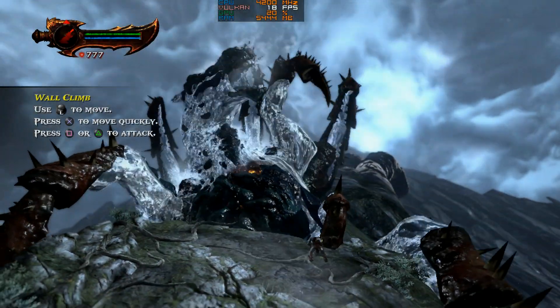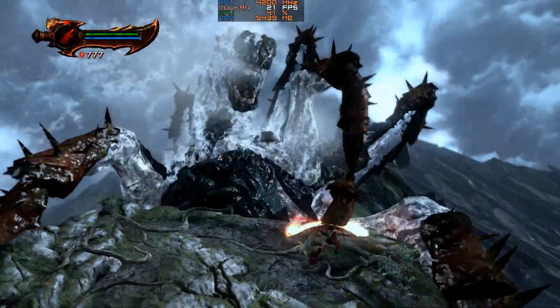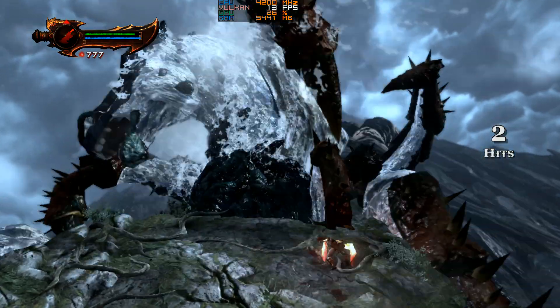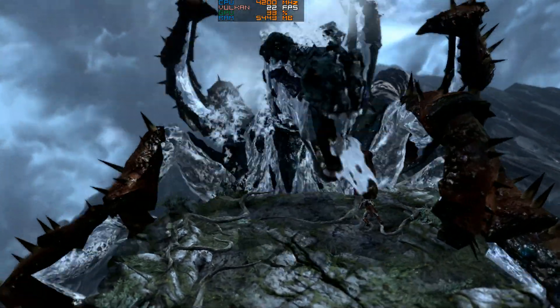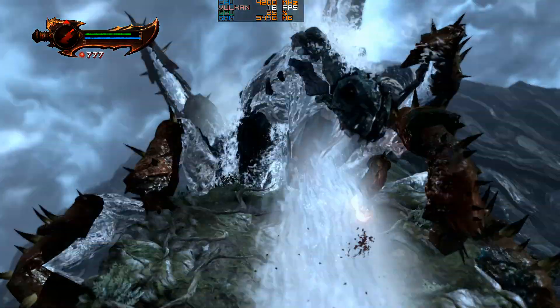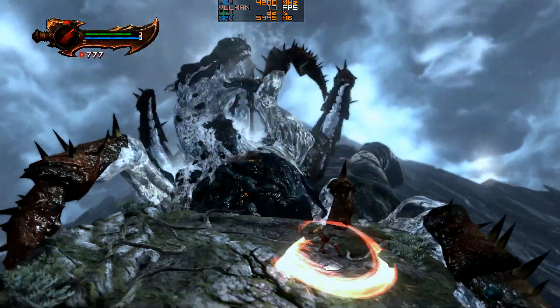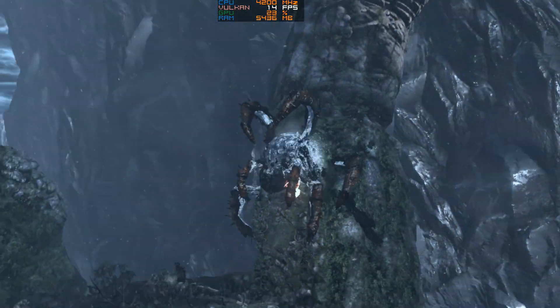Somewhat unsurprisingly, there is an FPS difference between running the 2700X at 3.7GHz up to 4.2GHz. The higher clocks decrease latency and naturally increase performance, but the difference isn't huge in the currently demanding God of War 3 — at around 5 frames per second. A locked 4GHz versus 4.2GHz didn't show much of a boost at all, but still there were a few additional frames.